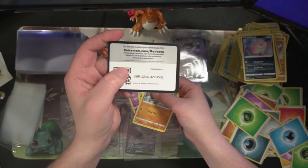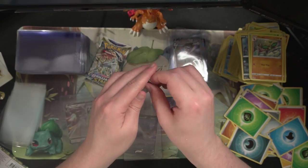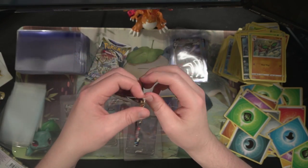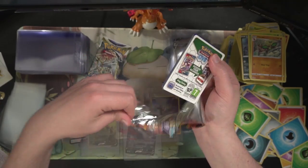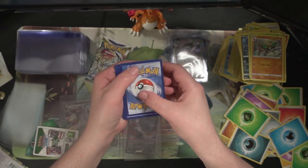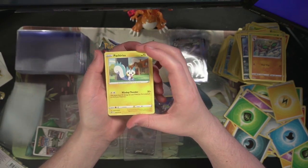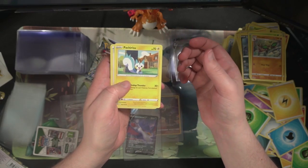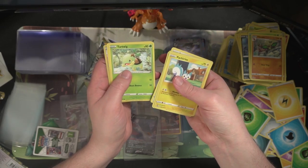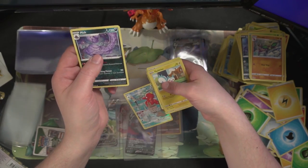We have a leaning tower of cards over here. Gotta try not to bump my desk otherwise we're going to have a fallen-over pile of cards. Let's see what we got in this one — haven't done a card trick in a while. Got a Kindler, Clap Stadium, Starly, Shroomish, Piplup, Turtwig, Minccino, Arcanine for the 800th time, and a Muk.